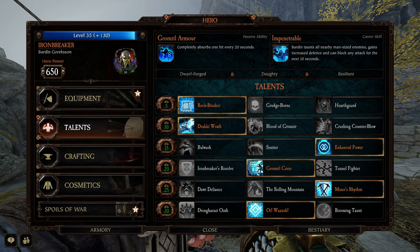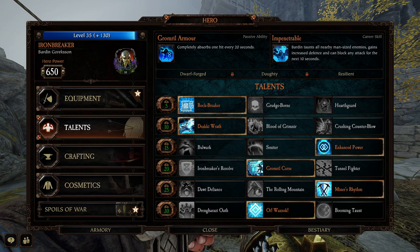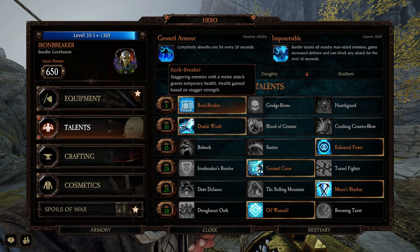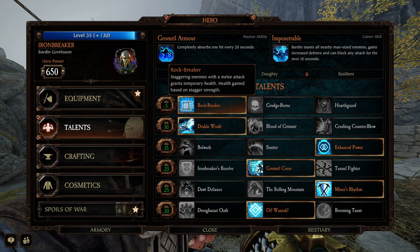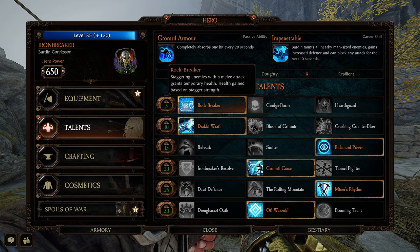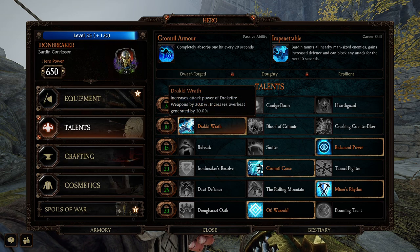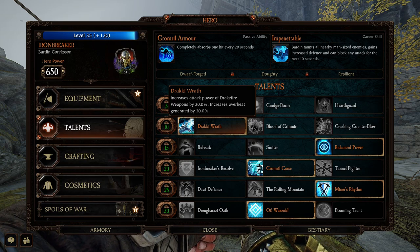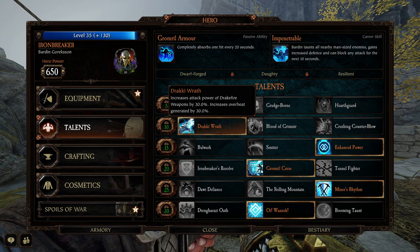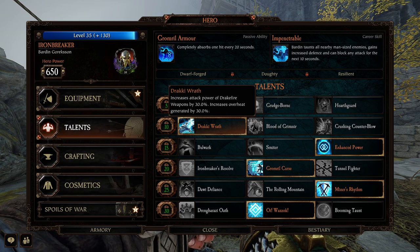For this build, your melee weapon of choice doesn't really matter because it's not about that — it's about the Drake Gun. I'm just going to go with the classic Axe and Shield for my melee weapon. Rockbreaker for staggering enemies. If you want to do Dual Hammers, he's got Killing Blows too, so either one would work. But Axe and Shield, definitely Rockbreaker is the way to go. Down here, Drakki's Wrath — not quite sure how to pronounce that — increases attack power of Drake Fire weapons by 30% and increases overheat generated by 30%. You can already see where I'm going with this: I'm going all out with my Drake Gun.